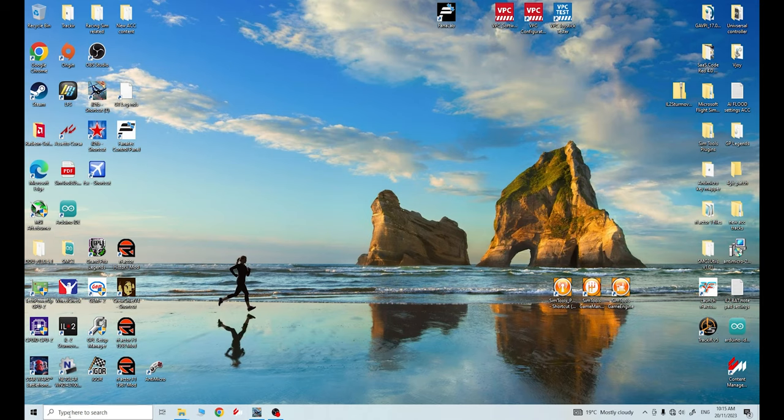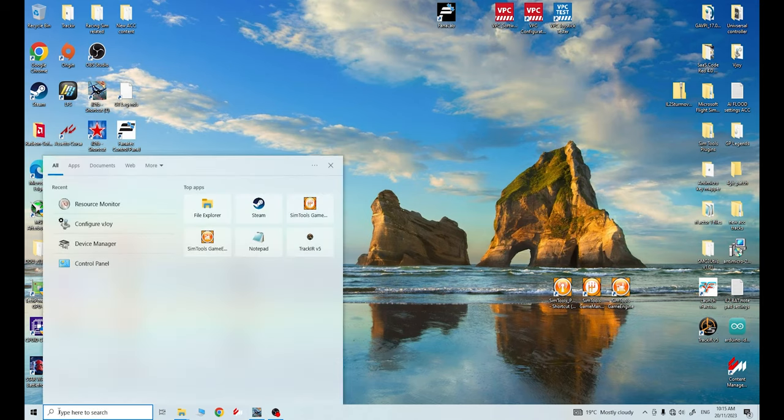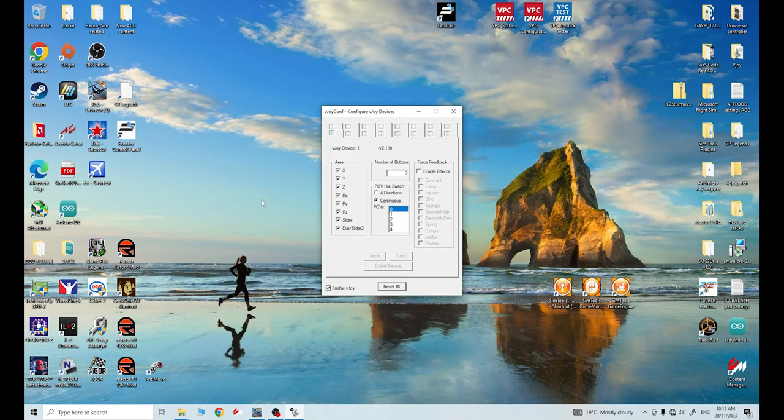Let's do the first thing we need to do and get vJoy running. To do that, click on your search bar - I'm using Windows 10 - just type in vJoy and you should see 'Configure vJoy' come up as an option. Click on that; this starts the vJoy application.